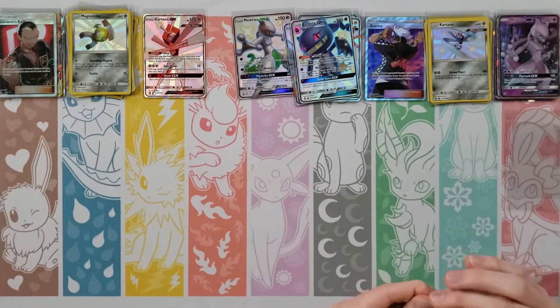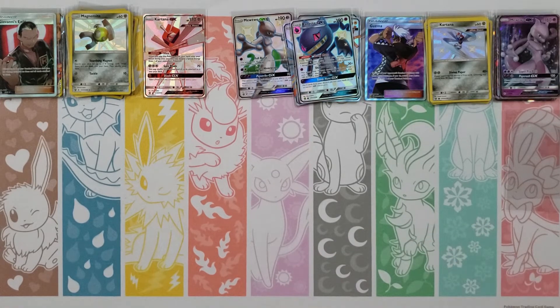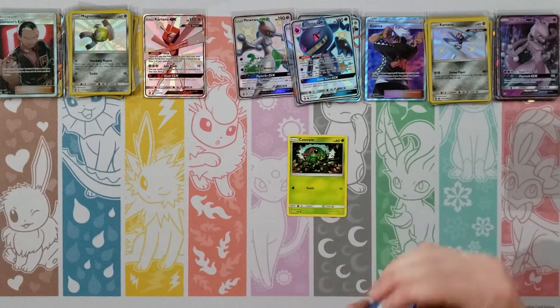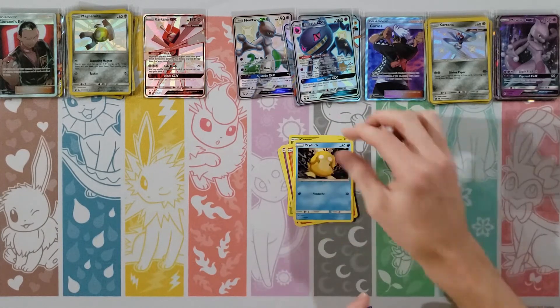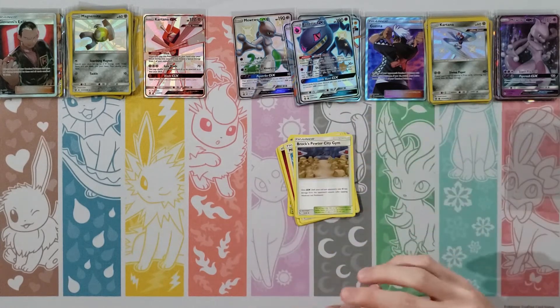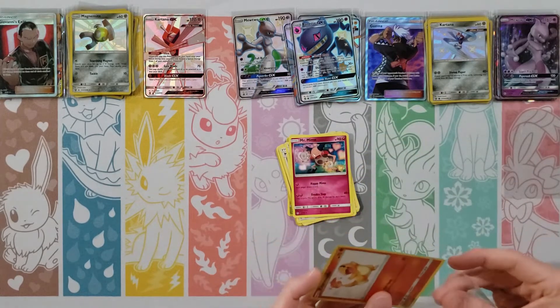Maybe that means you're going to save all yours for the last 20 packs — maybe my last ten packs will each get one? Staryu, Jigglypuff, Ekans, Geodude, Cubone, Fighting Energy, Charmeleon, Chansey, Giovanni — Zapdos is your holo — and a Weezing. All right, we'll do a Mewtwo pack.